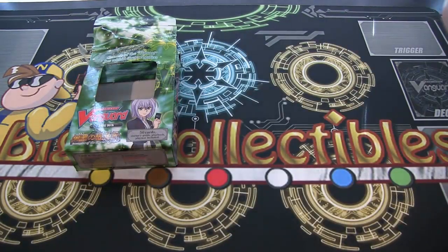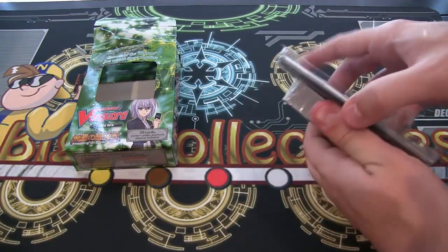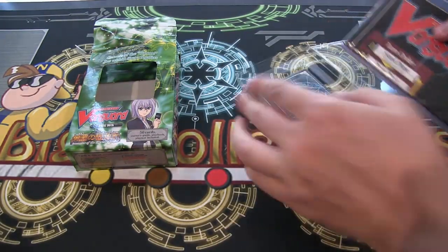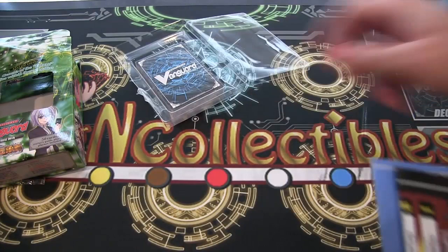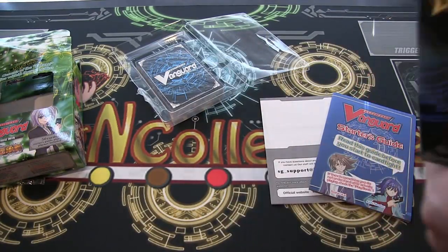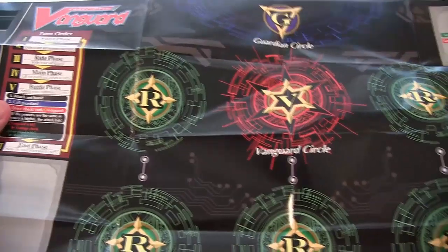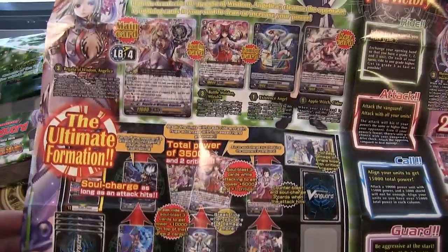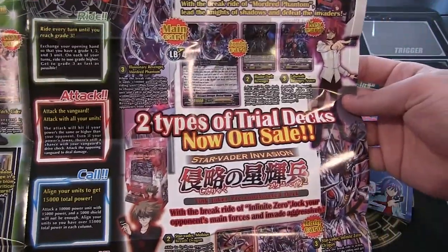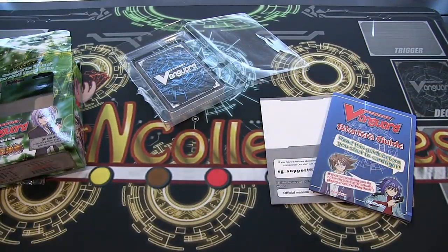We got this opened, and yes, it is Genesis — the clan. With any trial deck, of course, you have a playmat. Kind of the same zones I have on the playmat I'm using for the video. On the other side it has some different strategies and stuff — kind of teaches you about the deck. It also has the Shadow Paladin one and the Link Joker one as well, advertising them and showing a few of the combos. Pretty cool — I like it when they do stuff like that.